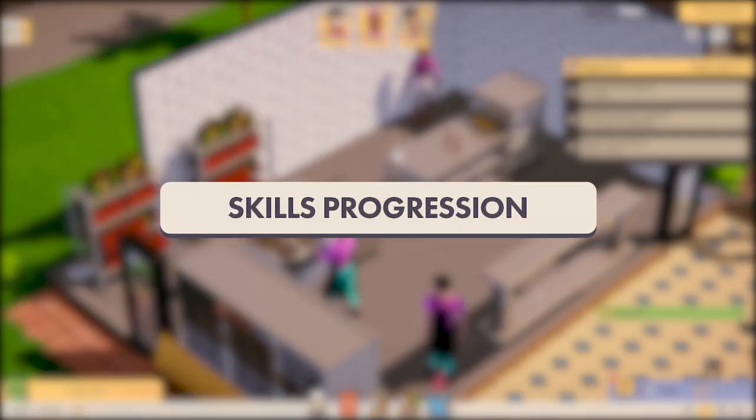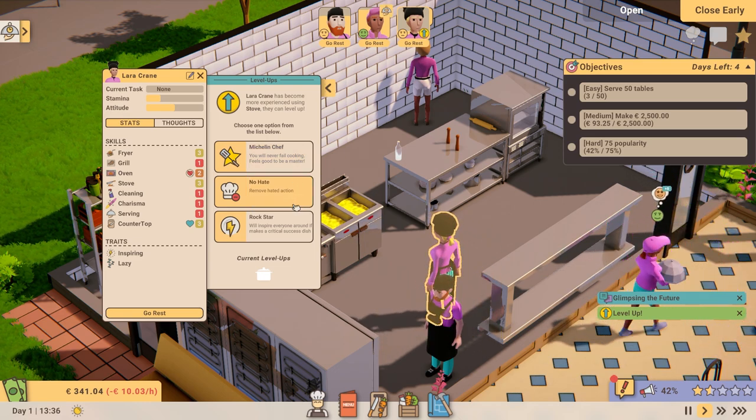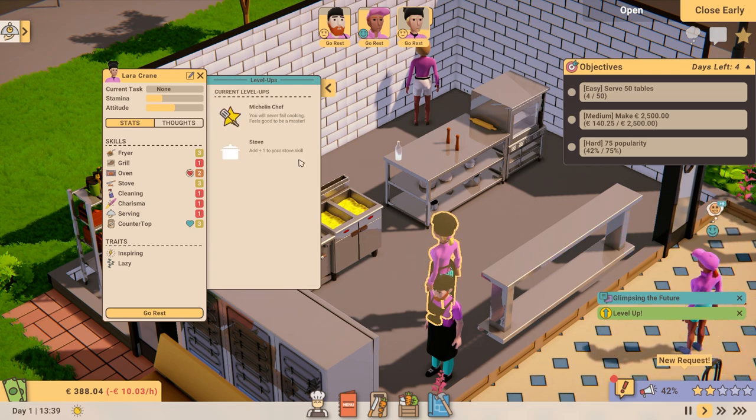Starting off with a highly requested feature: skill progression. As employees perform actions they will gain experience in skill categories. This will allow them to level up a skill and choose a powerful bonus perk.